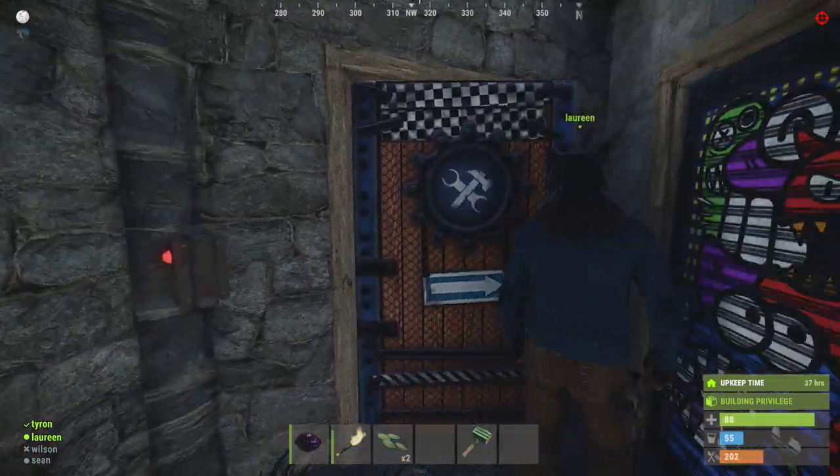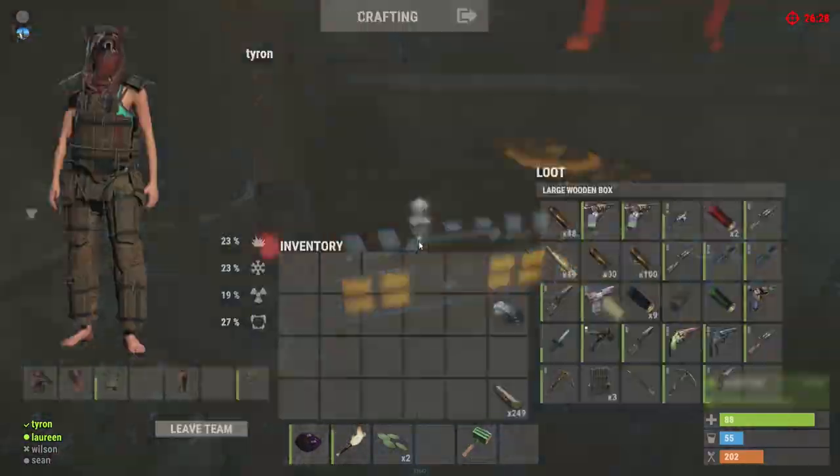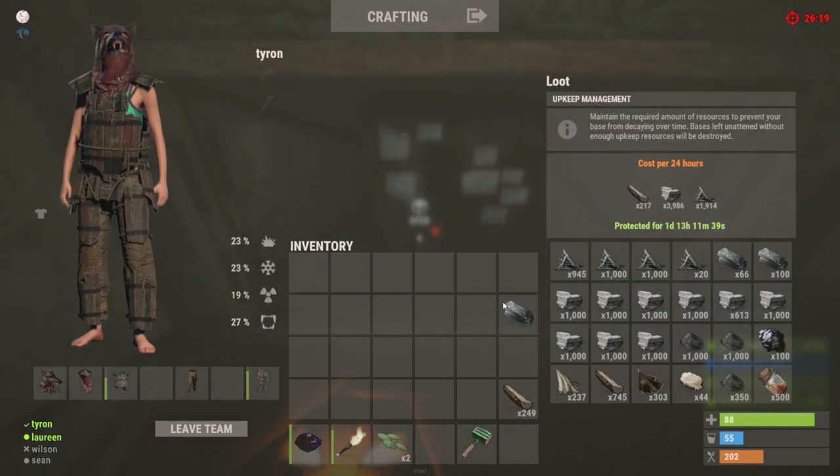Oh, that's outside — come back this way, let's go check that drop, homie. Let me just drop this loot. Oh, I'm a wanted man, I can't go in there. The outpost doesn't like me.